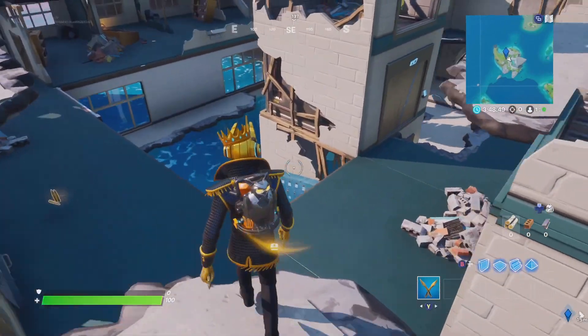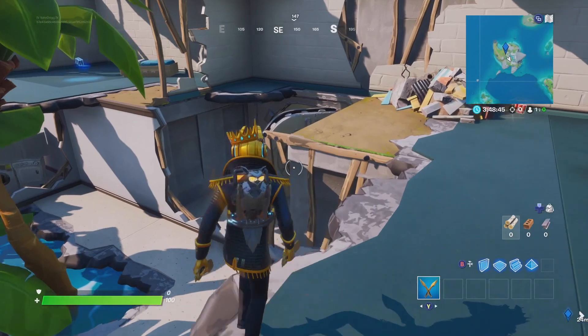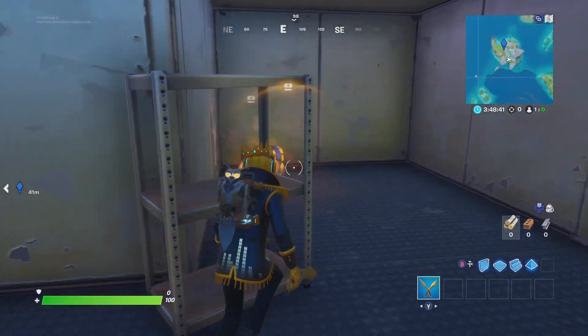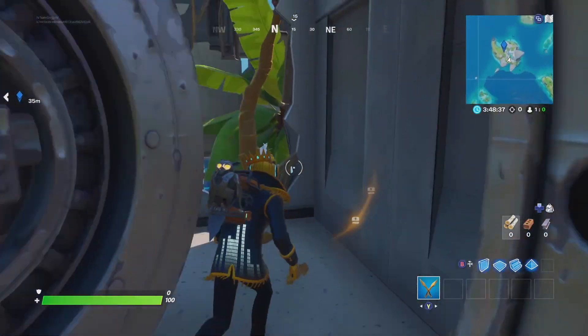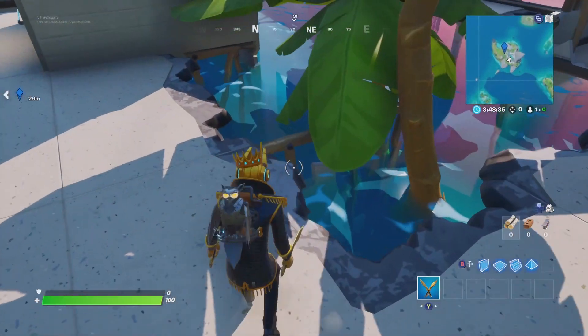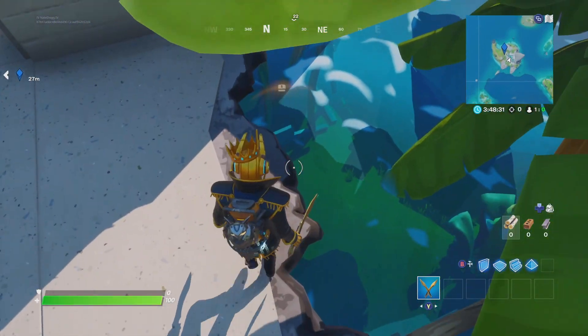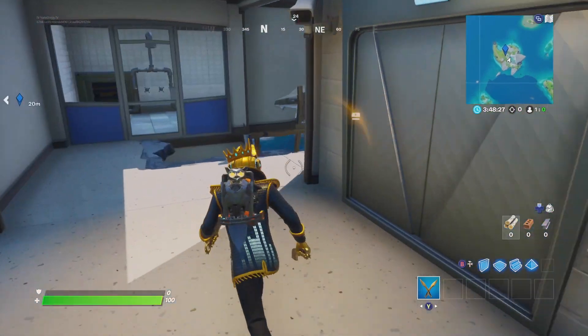The water level at The Shark is going down. Last time we couldn't get to the vault because it was covered in water, but the vault is open now. There's only one chest in here and there are trees around it. The water is still going down here so there must be something below that'll be interesting to see.